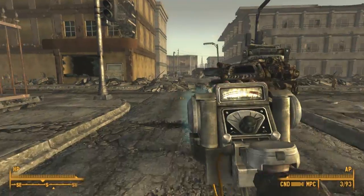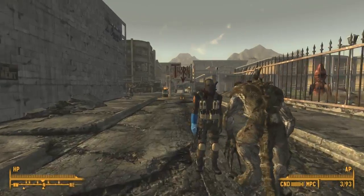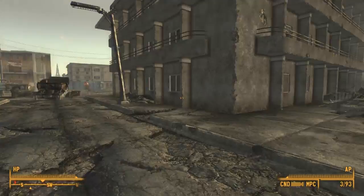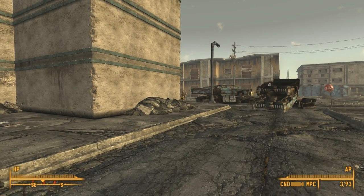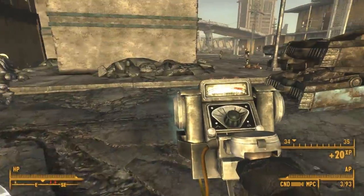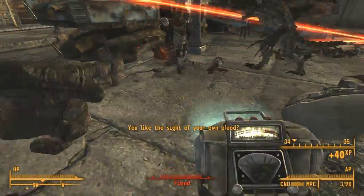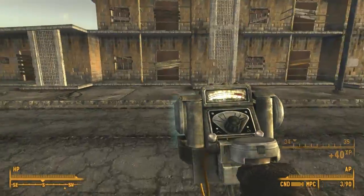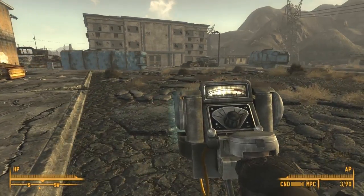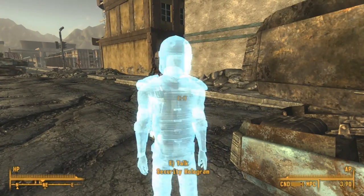We got a Portable Hologram Emitter which can actually spawn those holographic people from the Dead Money DLC. So yes, we will be starting right now — Identity Crisis Part Two. We need to find a building. There are fiends all over here, so let's try this out. All right, so there's a Macrosoft building — I think it's either east or west of the Thorn.